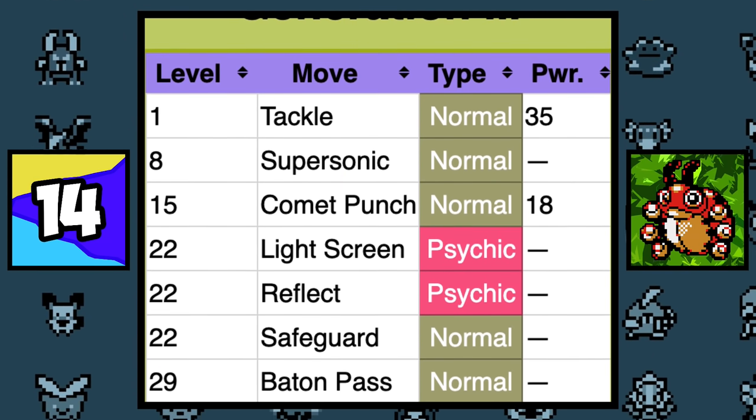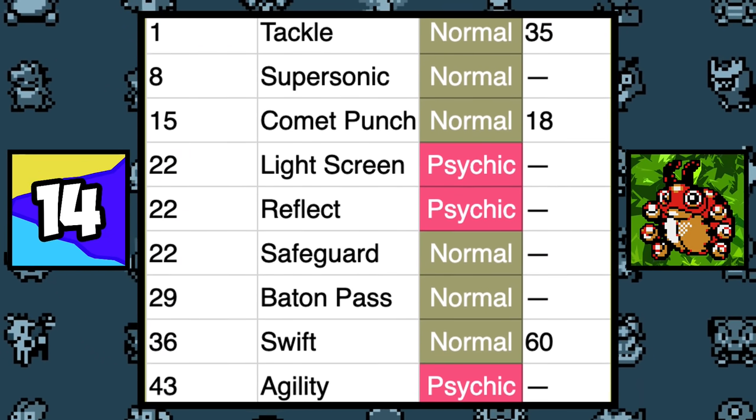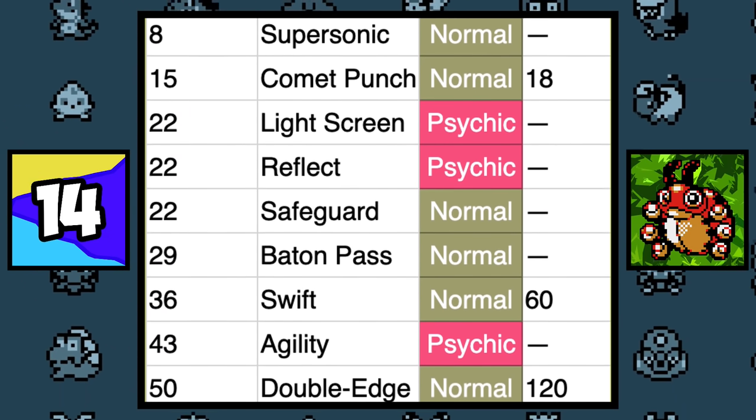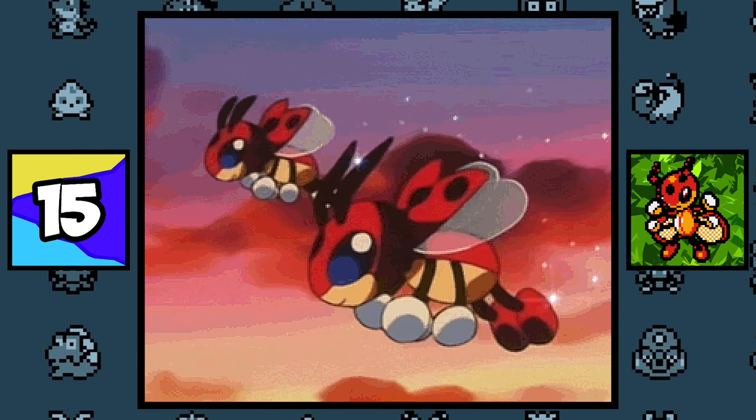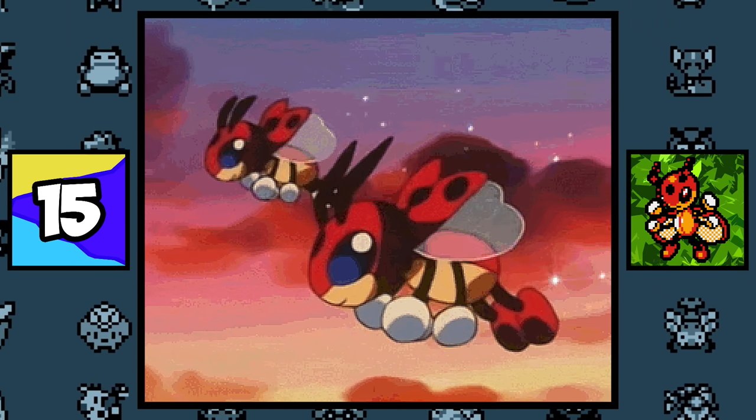Ledyba and its evolution Ledian couldn't learn any Bug-type moves by level up or TM until Generation 4, with the first Bug-type move being Silver Wind. There are a lot of hints that Ledian might be inspired by a grey alien, which might explain why they couldn't learn Bug-type moves in the early generations — maybe Ledian is an alien in disguise.